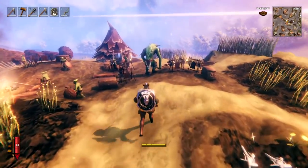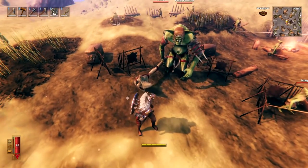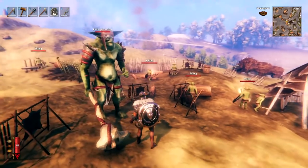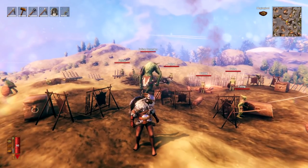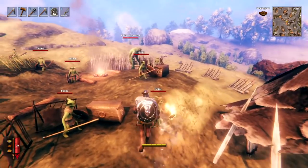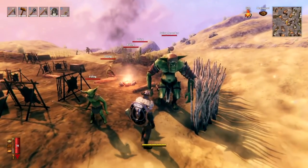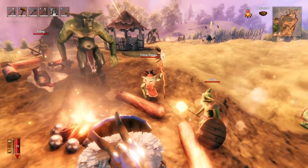On top of regular fuelings there are fueling berserkers — giant fuelings with a big club. If regular fuelings hit like a train, these hit like a train on steroids. They will roar and then do three big hits with their hammer, so you definitely don't want them to hit you — range them. Berserkers also drop black metal scraps and coins, and have a rare chance of dropping a fueling totem and a fueling berserker trophy.